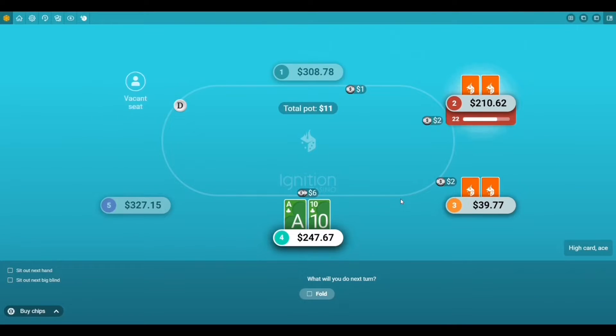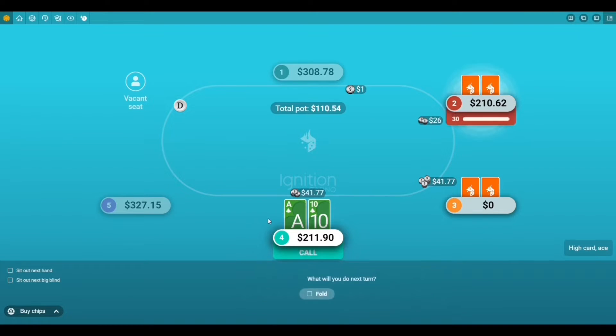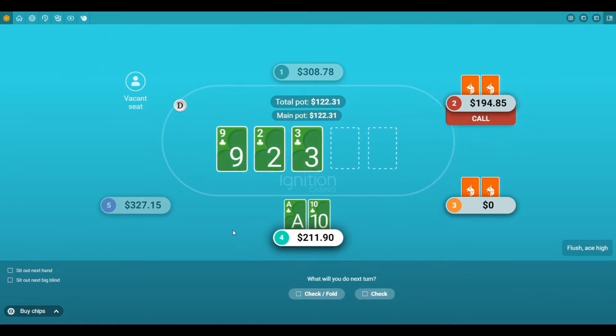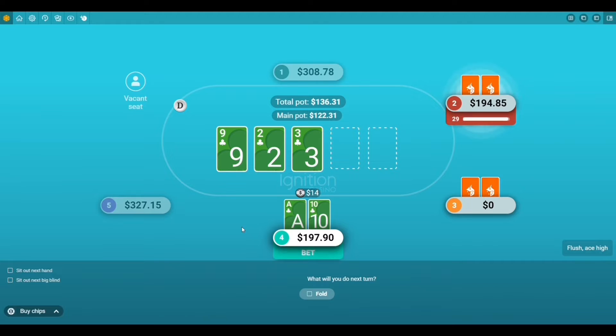Before we get more into this, we wanted to recommend our must-try app, which is Ignition Poker. The cool thing about Ignition is they have both free and real money games, you can play up to four tables at a time, and they've got some of the biggest tournaments to play online. This hand right here was pretty sick — we had an ace-10 suited in a $200 cash game and we flopped the nuts. If you wanted to learn more about Ignition or get started, we'll have some resource links directly below in the description.